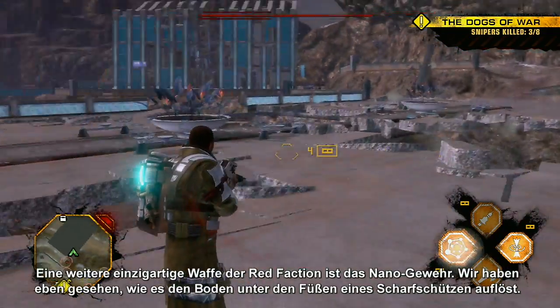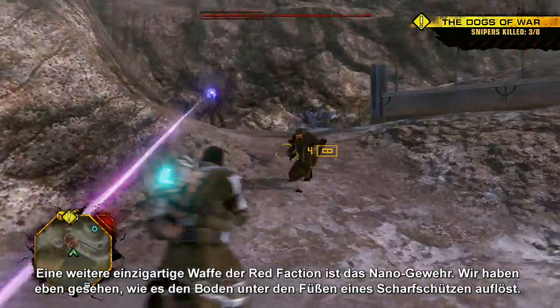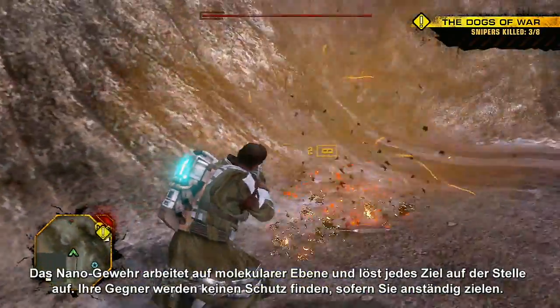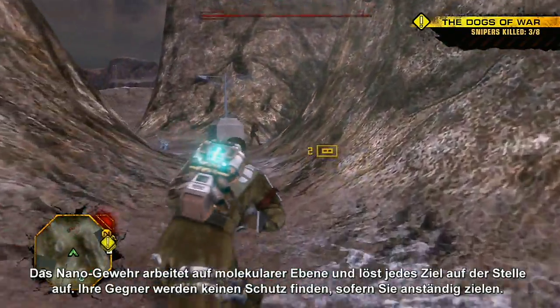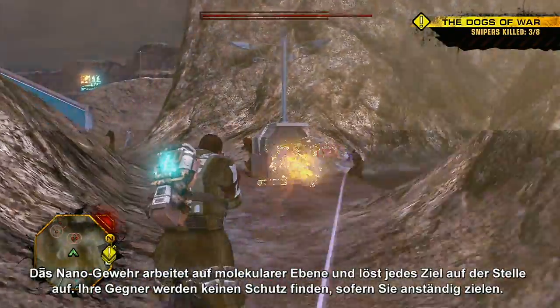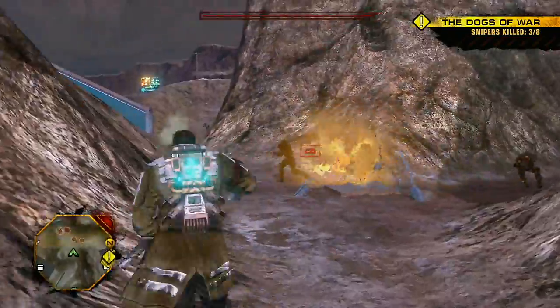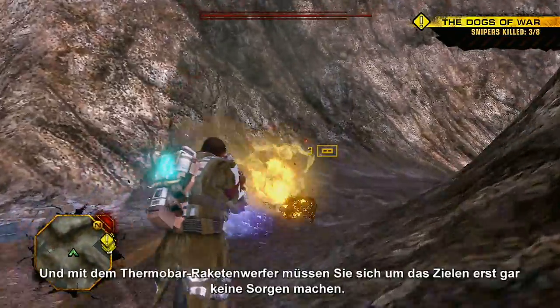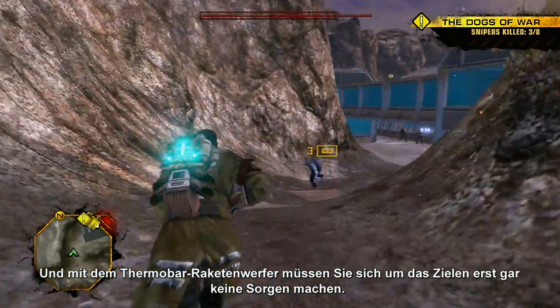Another weapon unique to Red Faction is the nano-rifle, previously seen disintegrating the floor beneath the sniper's feet. The nano-rifle works at a molecular level to instantly decompose a target. It also renders cover obsolete — your enemies will find no sanctuary as long as your aim is true.